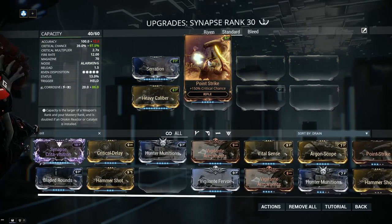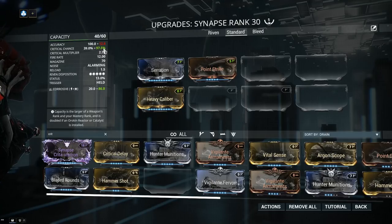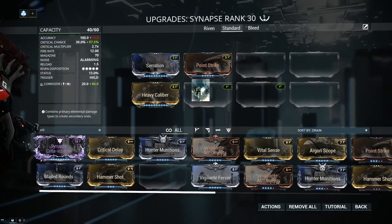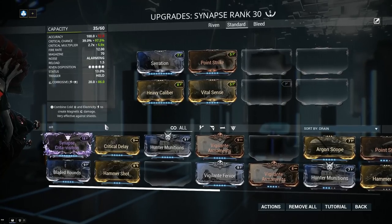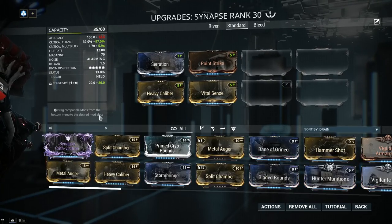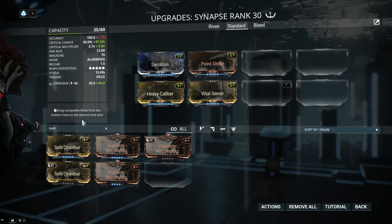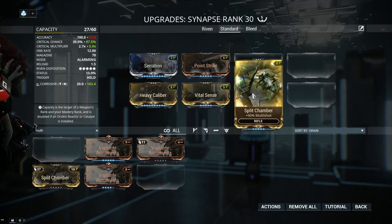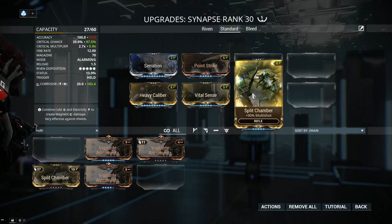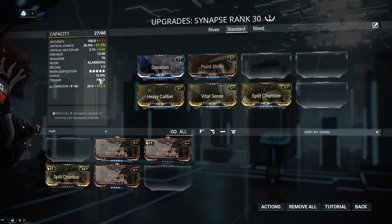Point Strike gives 150% critical chance, which will bump up my crit chance to 97.5% — absolutely outstanding. For crit damage, we're going with Vital Sense, and our crit multiplier will jump up to 5.9. Next, Multishot — the best thing on mostly everything. Now how does Multishot work with beam weapons? When adding Multishot to a bullet-based weapon, it means you're firing multiple bullets per click, so your status chance goes up because you're firing two bullets instead of one.